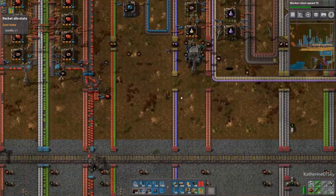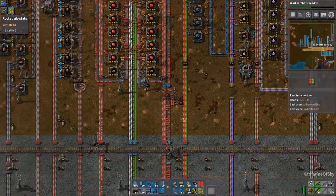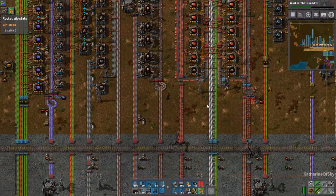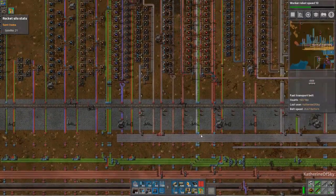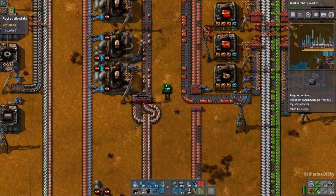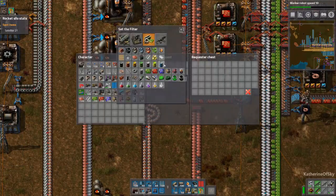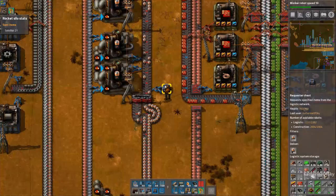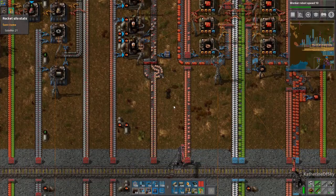Things like blue circuits — we might have some assemblies requesting those through chests, so I'm not really concerned about that. Batteries: I don't know if we have batteries being put into a provider chest, but I'm pretty sure we don't. We could get a chest here to put batteries back on the line. That's in the zone and powered, so that should get some batteries coming along here.